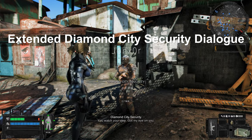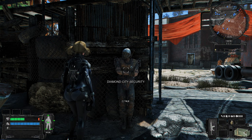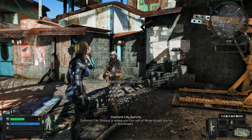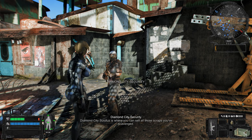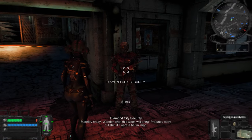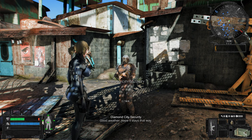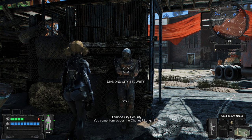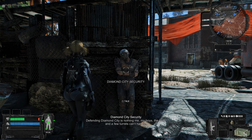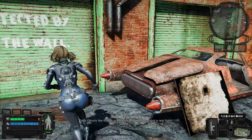Next up is Extended Diamond City Security Dialogue. This mod provides Diamond City Security Guards with new dialogue options. The new conversations are all voiced using voice synthesis and are nearly identical to the original voices. With this mod, guards now offer conversations explaining the current date, weather, and more. Additionally, if a location in the greater Boston area is cleared, security personnel may mention it and even offer congratulations, expanding in-game dialogue to enrich the atmosphere of Diamond City.